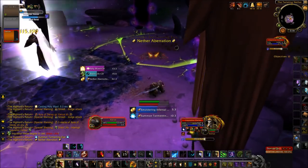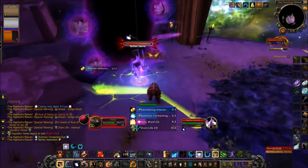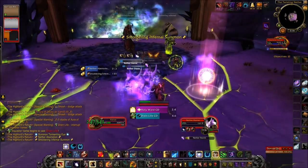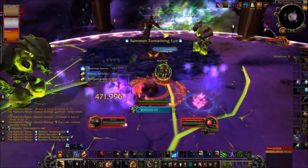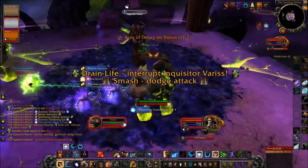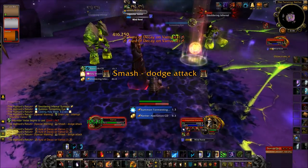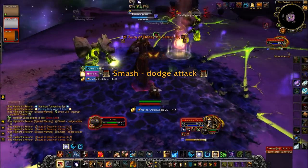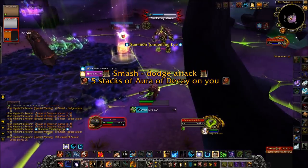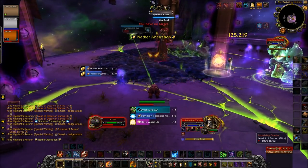Intimidating Roar is by far the best ability in your arsenal for handling Mind Blast and Drain Life in this phase — it's your only way to interrupt things at range. This should be the last time I have to go back in on the boss, so I'm getting as much damage in as I can. I head back out when I'm getting close to too many stacks. Just always be aware of your stacks, but eventually the dots will tick him down and kill him.